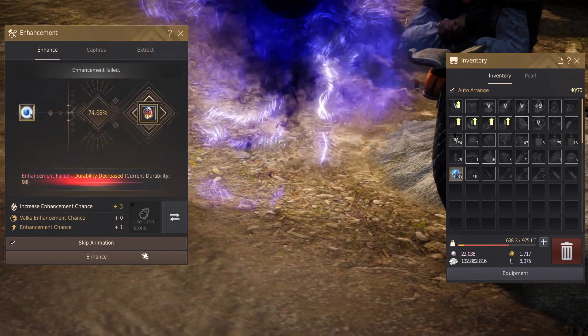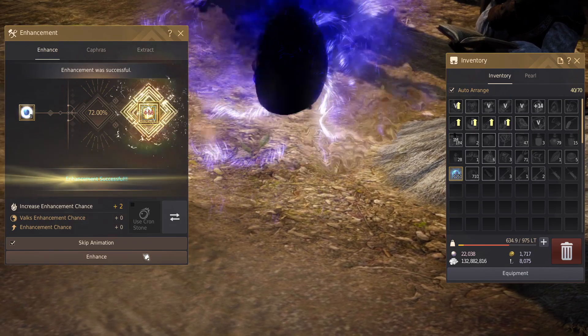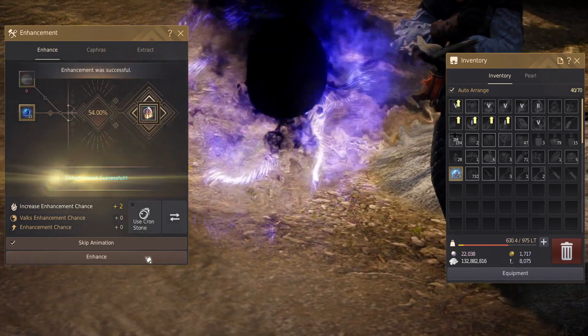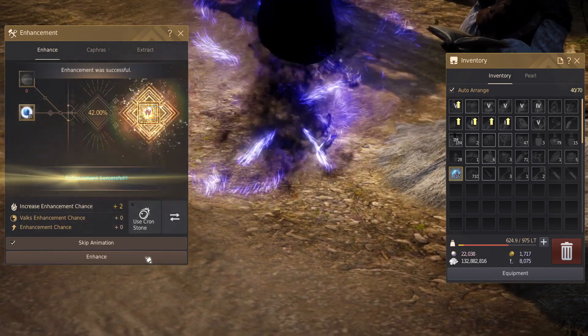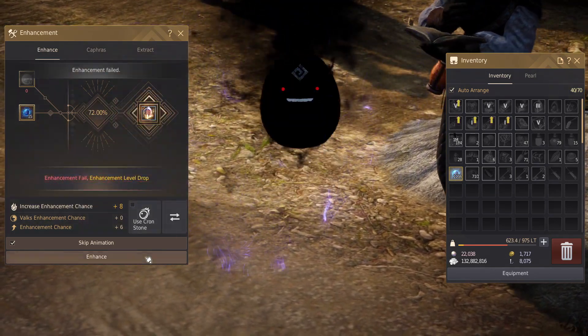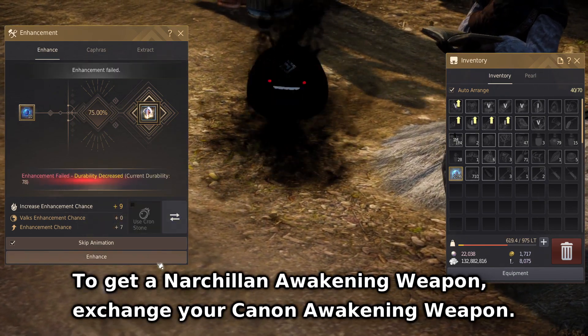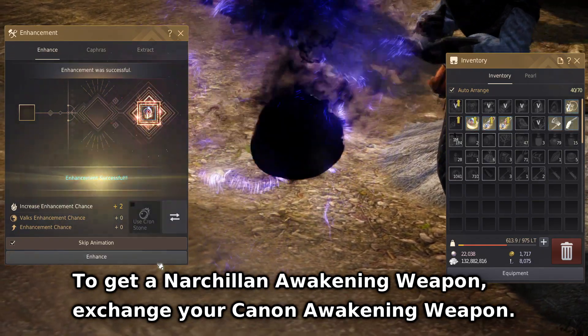Now you've seen that all it takes for Naru gear to go PEN is a bunch of clicking. So enhance your main hand, off hand, and all your armor to PEN. The only exception is your awakening weapon — you don't need a Naru awakening weapon. You can simply do the awakening quest at level 56 or higher, get your Kanan Awakening weapon, and use this for the next step without any upgrading.